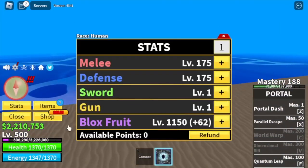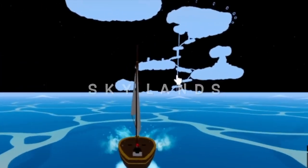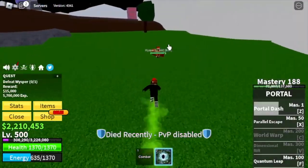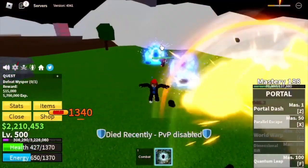Stat check at 500: Melee 175, same with Defense 175, Bloss Fruits 1150. Next stop is the Skylands, and our target is the Whisper only — because he's easy to defeat compared to the other boss Thunder God, and he's near the Quest Giver. We're mostly just going to do server hop on the first sea.